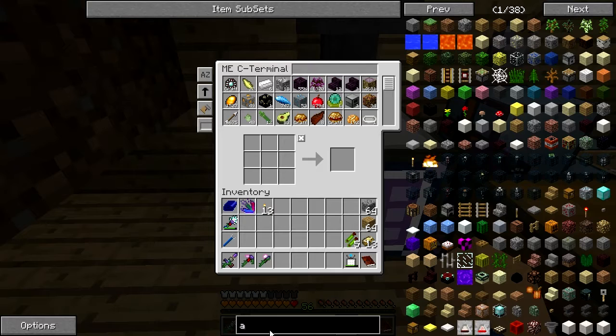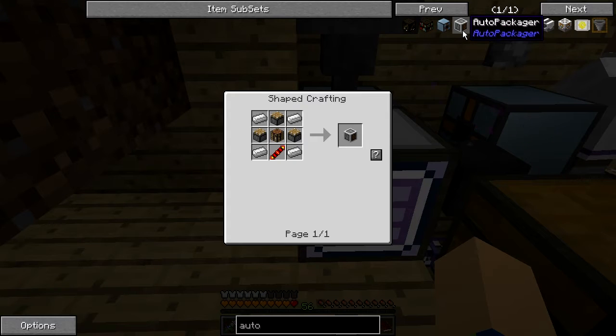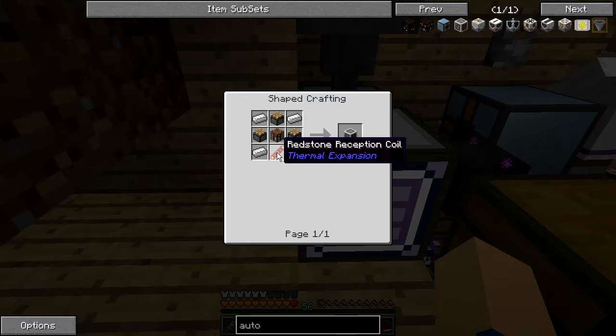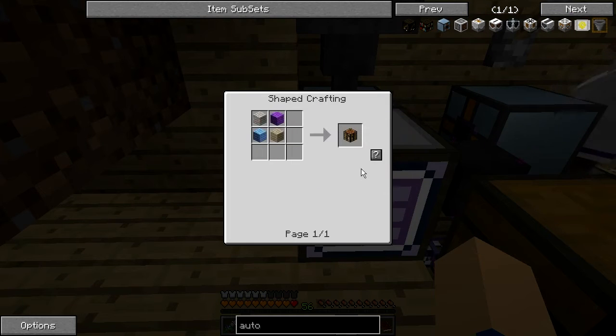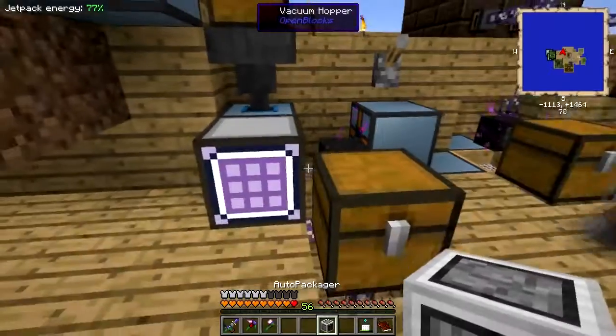And this one over here — auto-packager from the auto-packager mod. It's something that's just needed on its own because they don't have Factorization in here. Can I make this? It's a reception coil. Auto-packager — crafting table. Auto-packager, done.